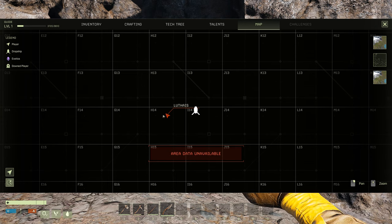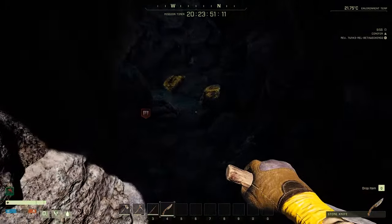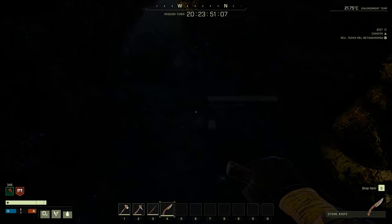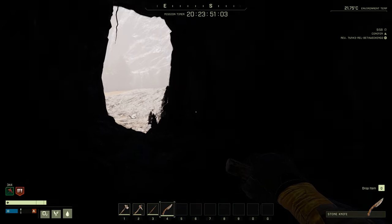Here at the top of H14, in the middle, you can get your first cave which is going to protect you against storms. And then you're going to get your first water resource here — you can just hold F and you're going to fill up your water.